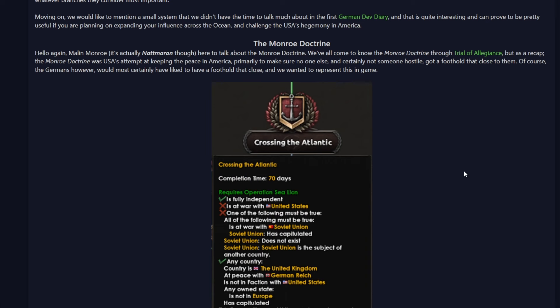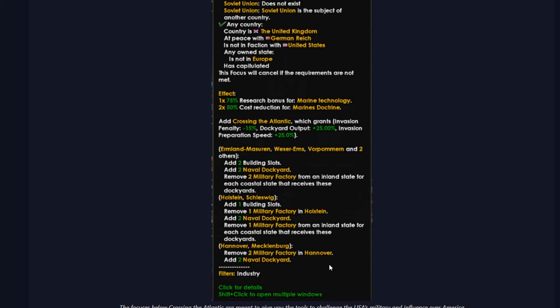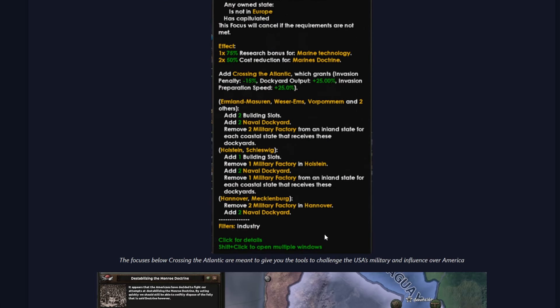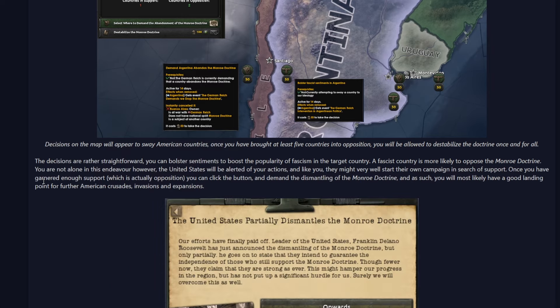The next one we have is the Monroe Doctrine. There were some changes with Trial of Allegiance, and it's now kind of expanded. The USA is trying to keep peace in the Americas, but it looks like Germany is going to have the option to do — actually it's a little bit better than our current one. It looks like you get some — honestly, this is a much better focus than we actually have. After you've done this, it looks like you can destabilize them in the Monroe Doctrine, and with a little bit of political power you can get German intervention into Argentinian politics and potentially get yourself a foothold in South America by swaying some politics.